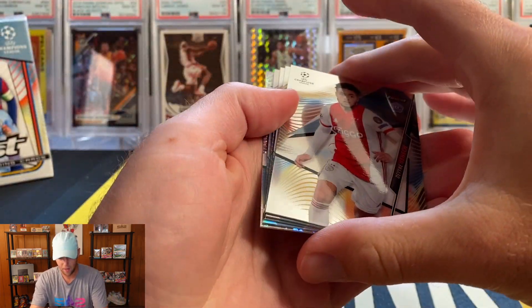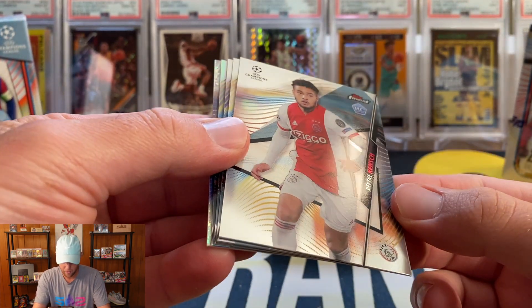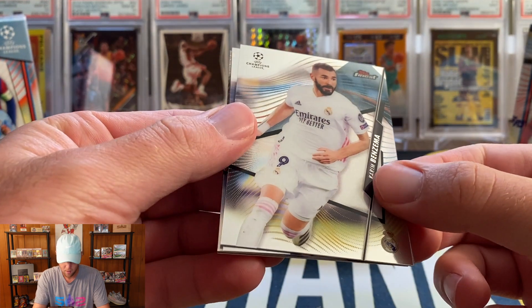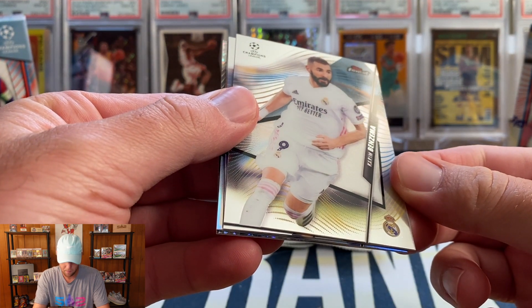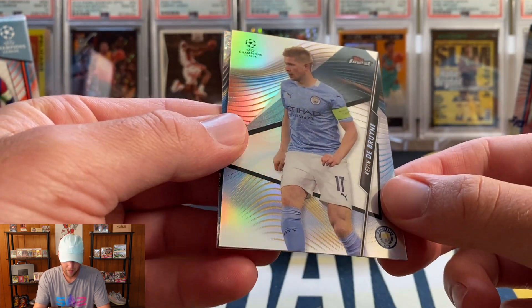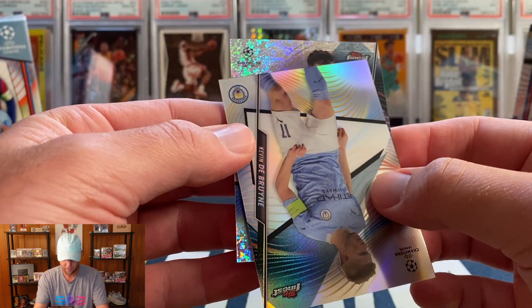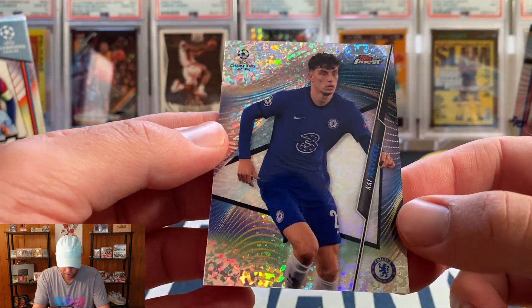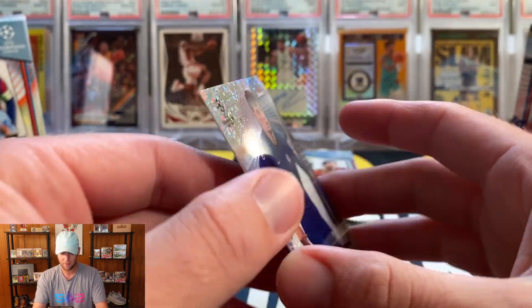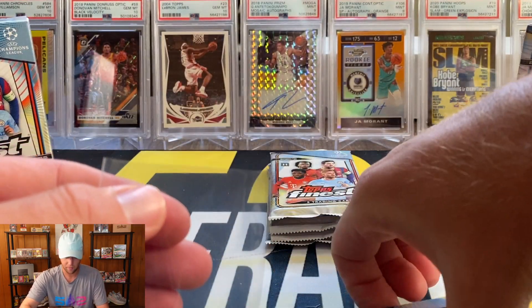Next pack — looks like we have some kind of speckle or atomic coming up. That one's going to be a Rench. Then we're going to have a Benzema, a Loney, Kevin De Bruyne — that looks like a refractor as well. And our speckle on the back is going to be a Kai Havertz, numbered to 175. I'll take that — I'm going to sleeve up both the Havertz and the De Bruyne.